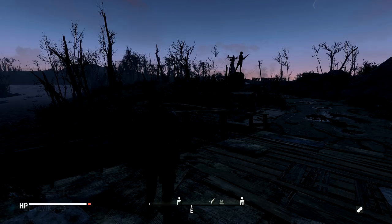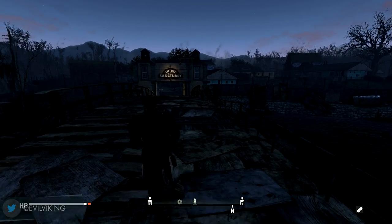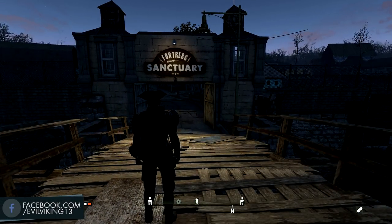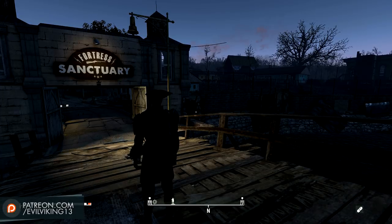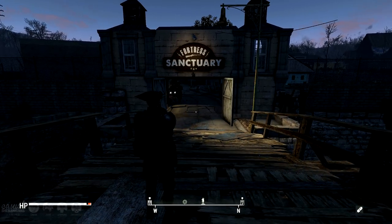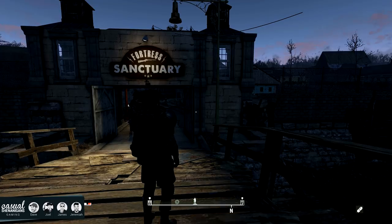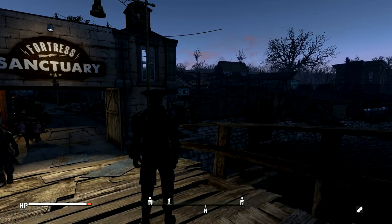Hey folks, Dave the not-so-evil Viking 13 here, welcome back to part four of my let's build project here at Sanctuary Hills. I'm turning this into a version of my Fortress Sanctuary build from 2015, envisioning what the Minutemen settlement might look like a few years down the timeline. As usual, everything you see here is a work in progress — nothing is set in stone, although this entranceway is kind of stone now. This series is a way for me to prototype ideas and get feedback from you guys.